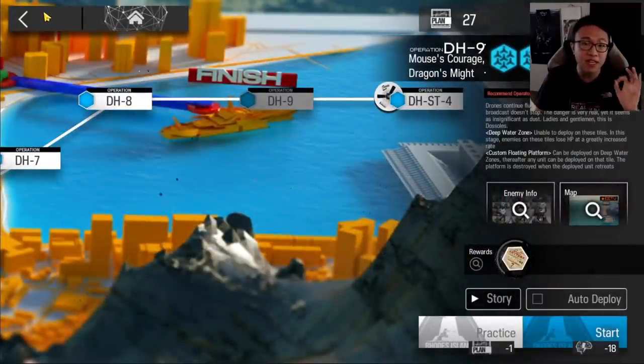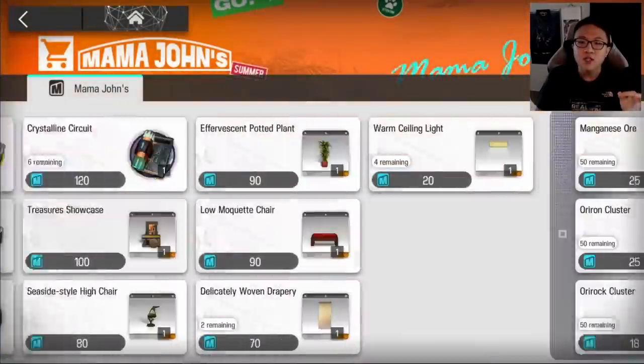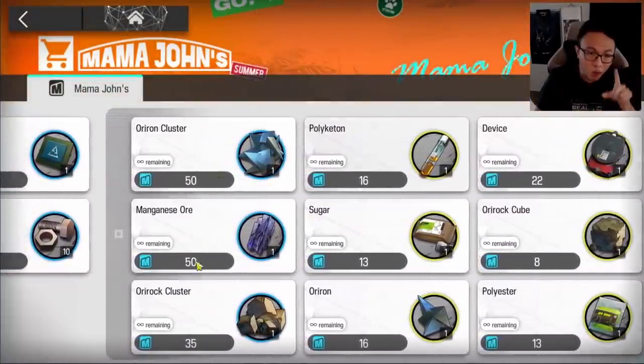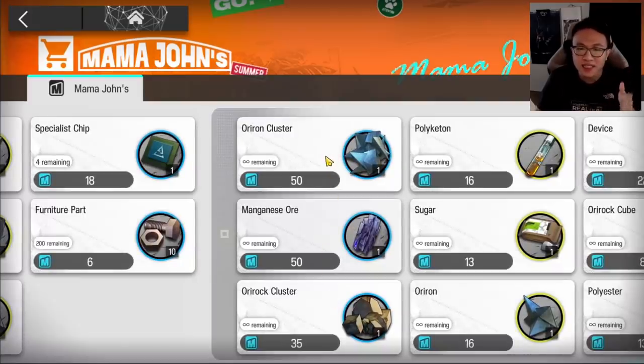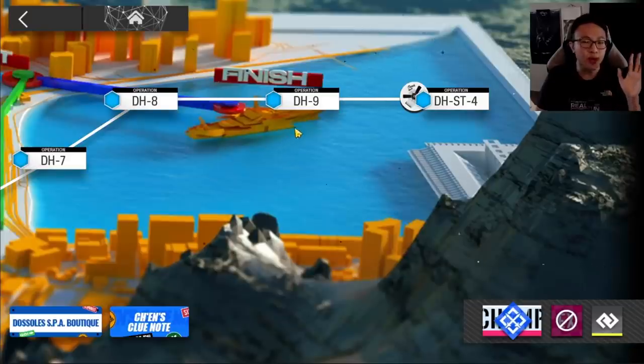That's the first reason why there's an infinite store. To get the materials you want, you spend your vouchers there. Once you've completed everything in the front of the store, you can start buying whatever you want — whether it's Orion Cluster or Manganese Ore. I'd suggest avoiding Orion Cluster since you can farm it in 1-7, but if you insist, the first two materials in the store are still better value. That's why the infinite store exists.